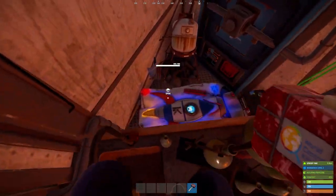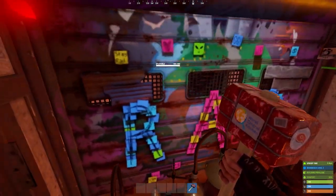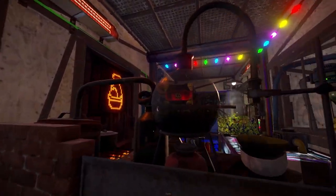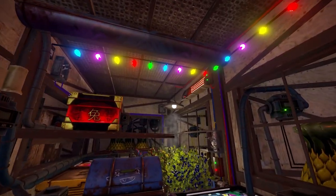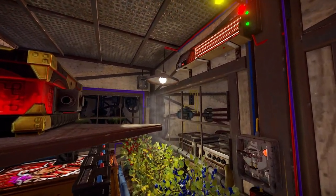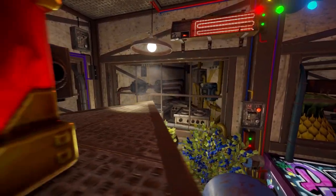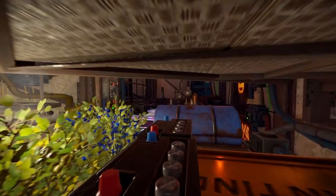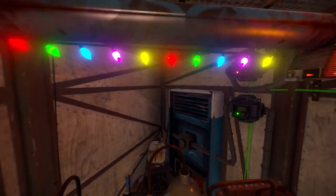There's another spawn point back here by the vending machine, and some garage doors for extra security to protect the honeycomb. One thing you'll notice about this base is that all of the honeycomb are utilized for something — all of them have a purpose. That's something I'm pushing for in this base design specifically because of its tiny footprint.